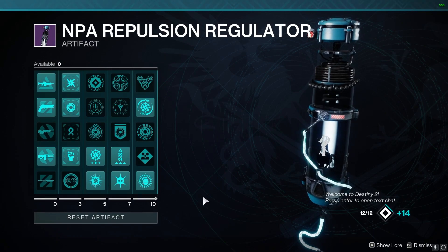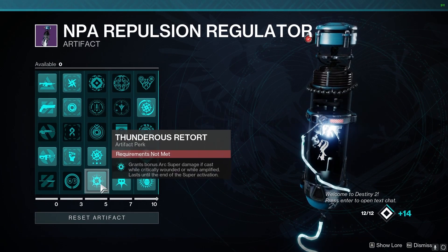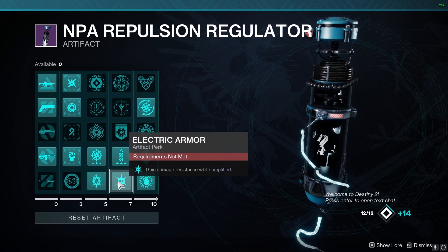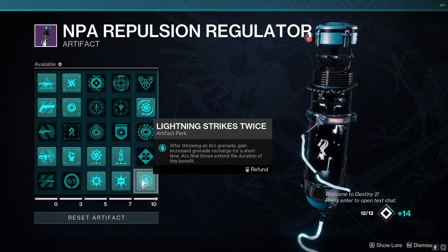Moving on to the Artifact mods, the important ones are Thunder's Retort — casting our Super while amplified or critical makes it deal more damage. Electric Armor — getting damage resistance while amplified. And Lightning Strikes Twice — after throwing an Arc Grenade, gain increased grenade recharge for a short time.